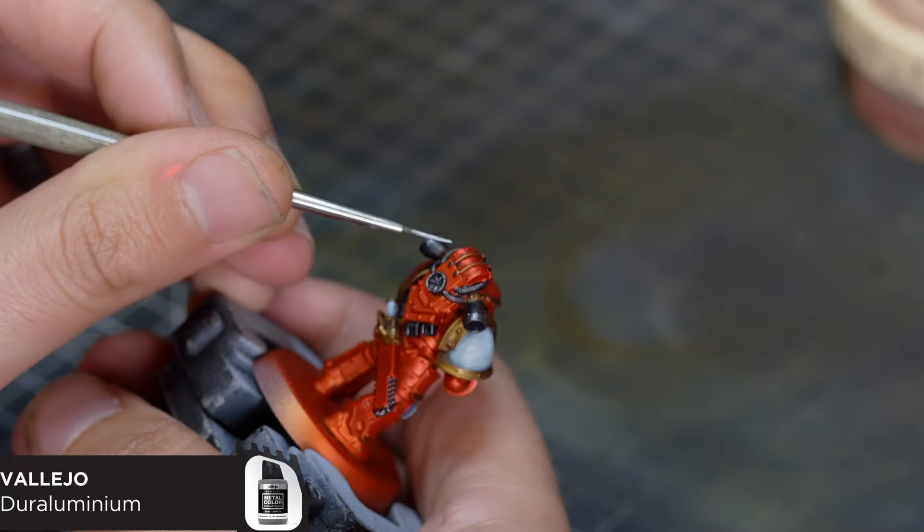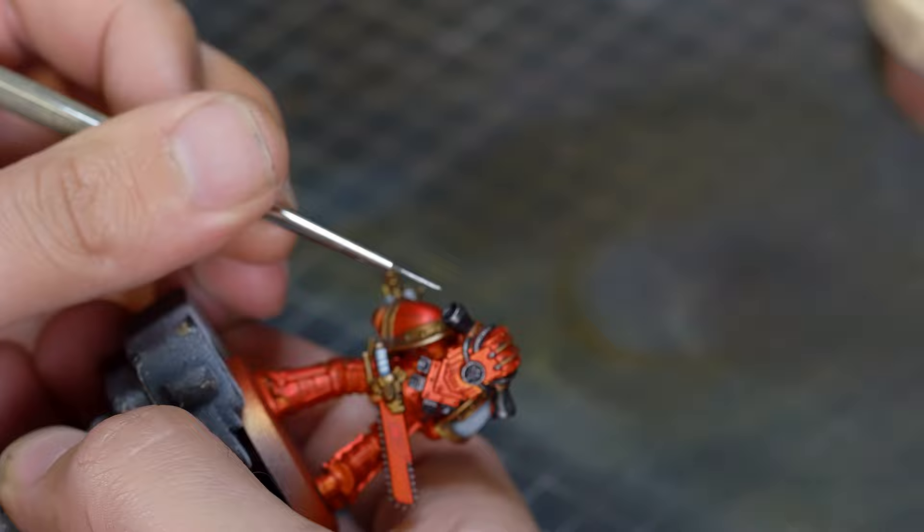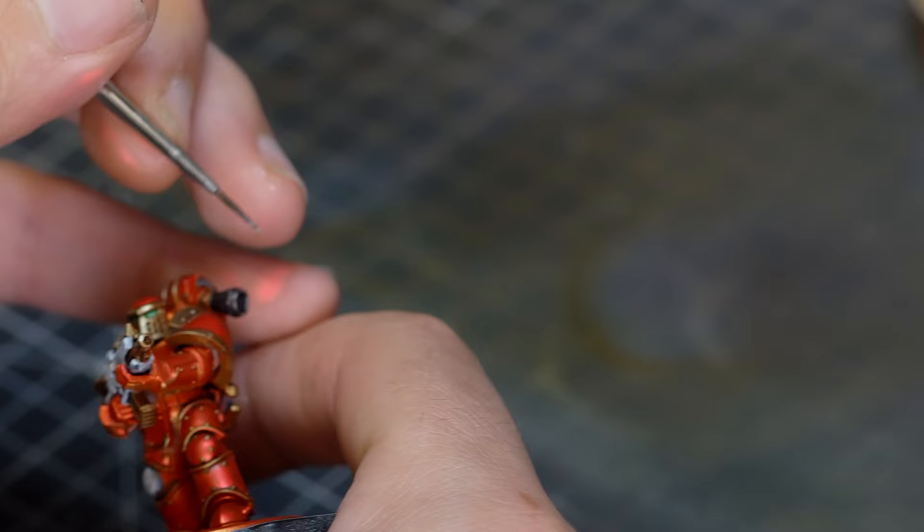For our final highlight we're going to be using Vallejo Metal Color Aluminium, just to pick out some of the dark metallic edges. These Vallejo Metal Color paints are really strong, so go a bit sparing with them, and make sure you clean your brushes afterwards - these paints contain actual bits of metal, so it's really worth getting a good clean. And then we're pretty much done for the main colors on this model.